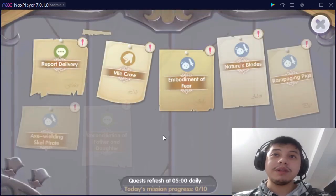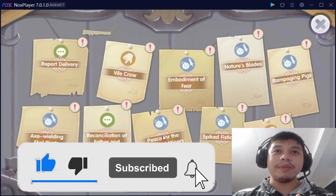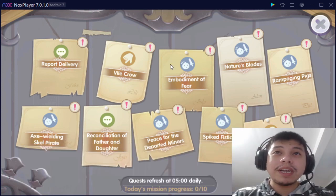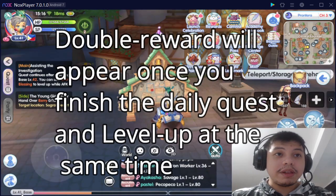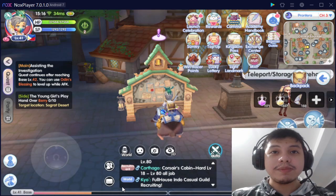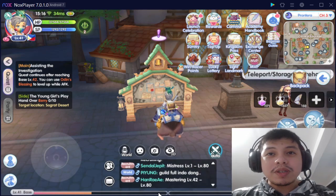My mistake yesterday was I just finished the daily quest without leveling up. So if you sometimes see that there's a double reward on the right side or the left side of the paper — I just call it a double reward — it's because they already leveled up once they completed the quest. Let's say I have a level 41 base XP and the bar is almost ready to level up.